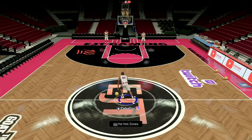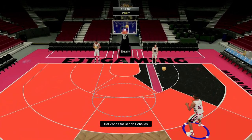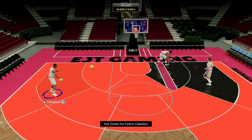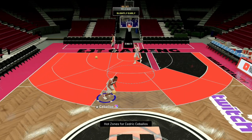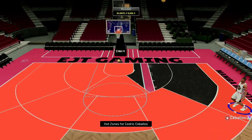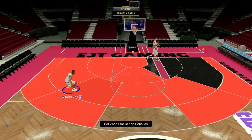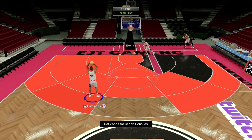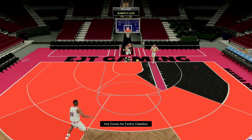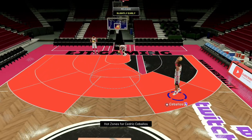Let's hop into some freestyle real quick and take a look at his jump shot. His hot zones are all over the court except for at the top of the key. That jumper — I don't know about that J right there. It feels like it has a slight hitch in it, definitely gonna take some time getting used to. Kind of feels Scottie Pippen-ish. Definitely not one of the quickest releases, but it's not one of the slowest either — starting to time it up.